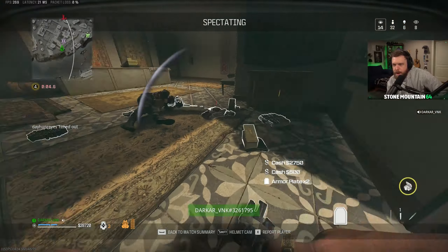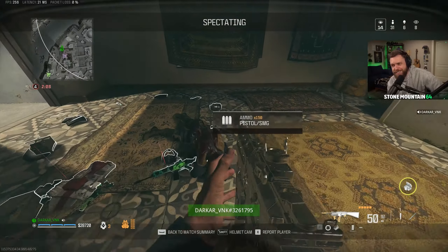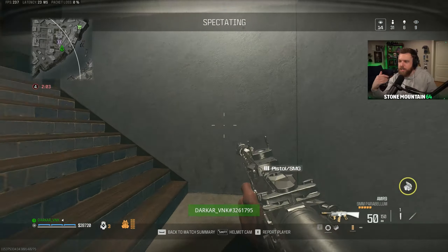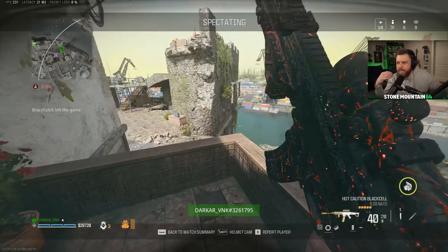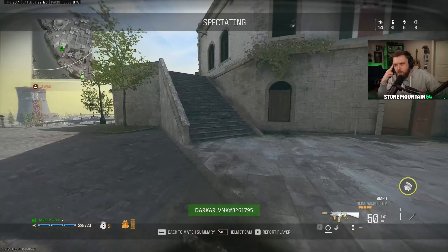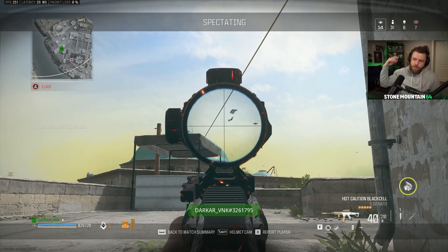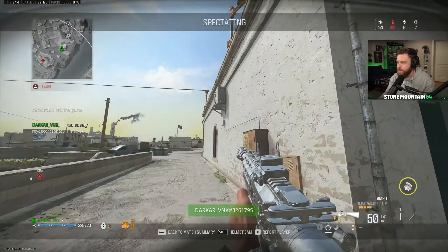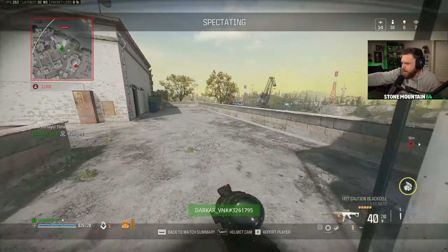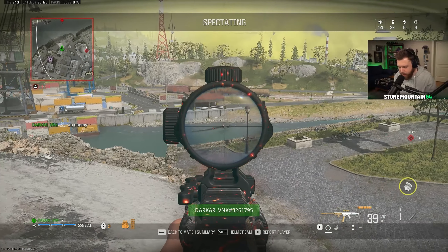Okay, dark - keeps it together. One thing I noticed though - a lot of these guys, once they finish a fight, they just start sliding everywhere for no reason. I don't know if this is a panic thing or a fidget thing, maybe I do it too and don't realize it. He got that kill and now he's just sliding into a wall. Hey look - he's got the AMR with the 40 round glitched - actually I think this is the 40 round glitched MTZ, the same gun with the glitch on it.